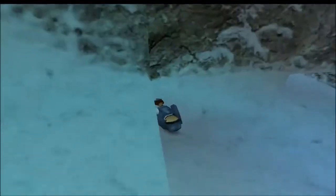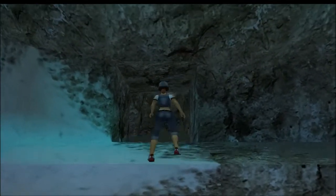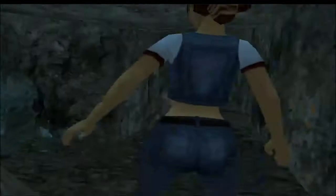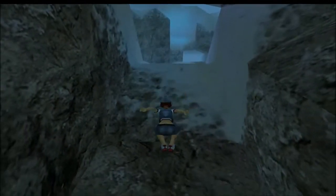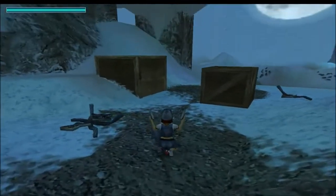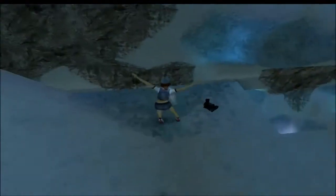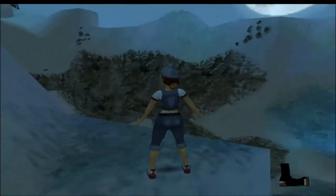Up there is an area that we will get to later on, but when we come back here later, the secret will be blocked off, so you have to get it now. Just run out the way you came in. Actually, there's something that's just a box, but firstly there are some boots. Let's just pick the boots up.